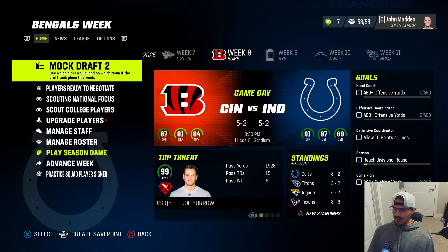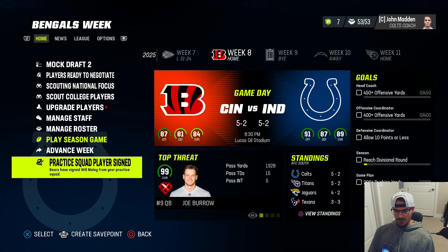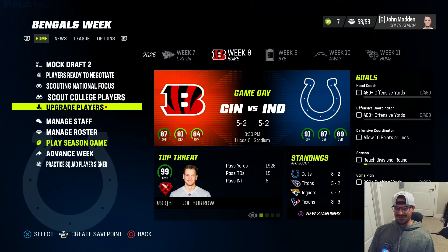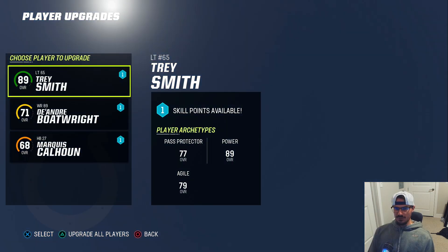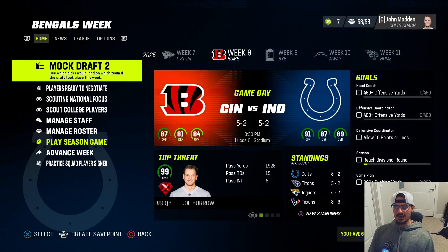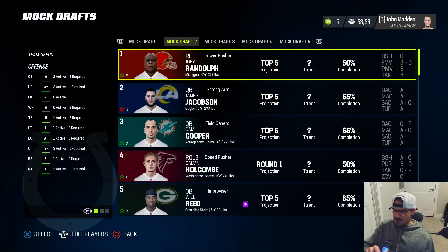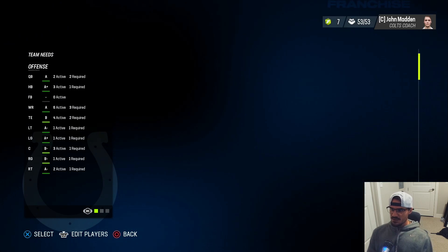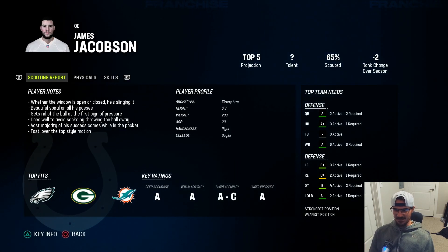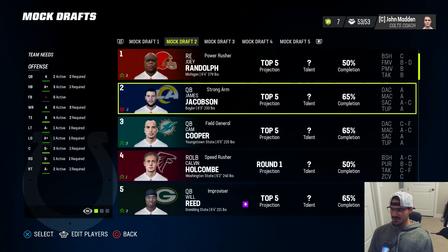In free agency, grabbing Amani Mosely to be our fourth corner, then also Elijah Molden for a fifth corner option. We're five and two at the midseason point - that's good. Mock draft two check: there's a scrambling quarterback Ralph Dunn who can fly. Also noticing a quarterback that looks nuts - James Jacobson from Baylor, geez. Looking at players we need to bring back - not worrying about the punter, need to sort out Mosely and Molden.